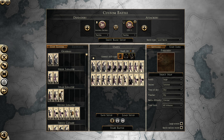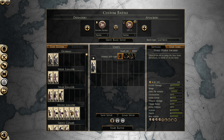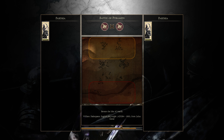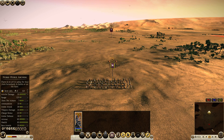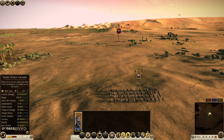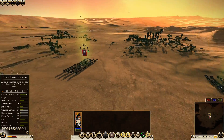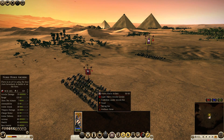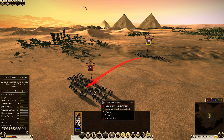I'm going to go Parthia against Parthia and pit noble horse archers up against each other. Both of these units have very good armor. My computer opponent probably isn't going to use heavy shot, so I'm going to use heavy shot. I'll also keep an eye out for if my opponent uses precision shot — if he activates it, I'll activate it too. He does activate precision shot, so I do the same, and here we go.